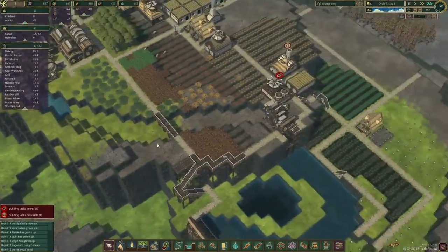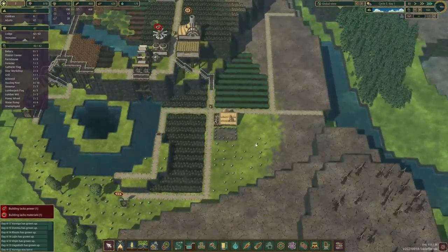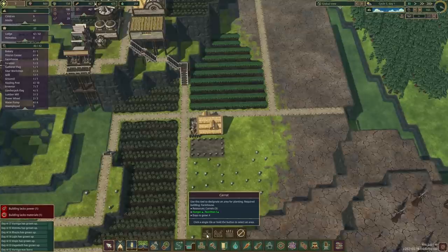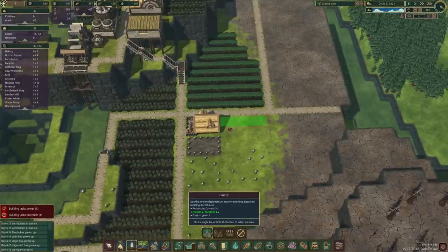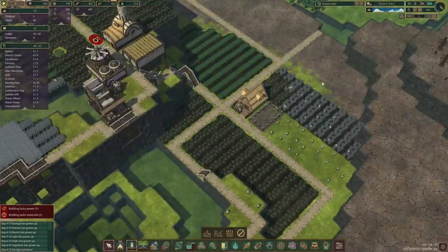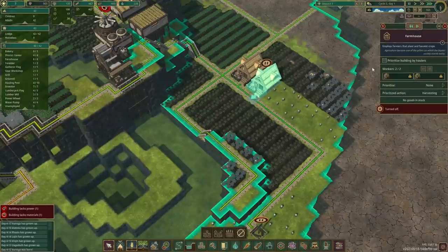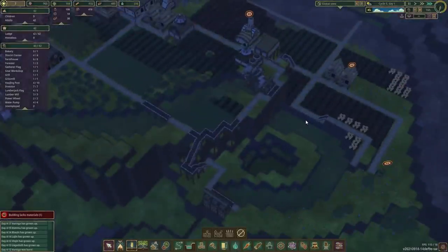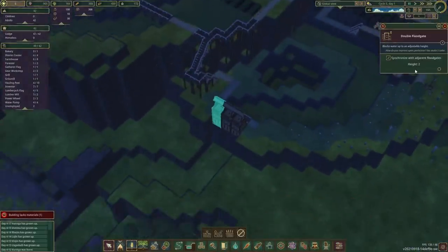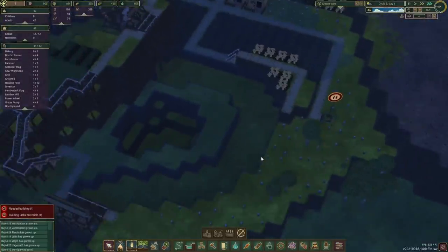Everything's going to need replanting — not ideal, but what can you do. These guys aren't too busy right now, so let's do some more carrots. Even more carrots. I don't think we need two farmhouses, but they are free so why not. Wait wait wait wait — 0.5, yeah that should solve our problems.